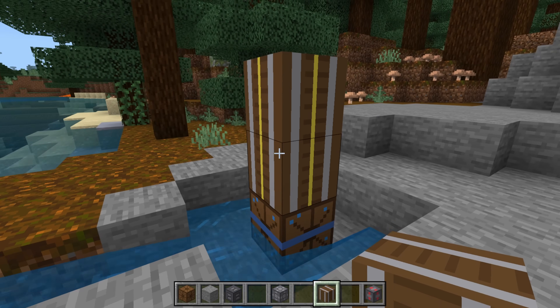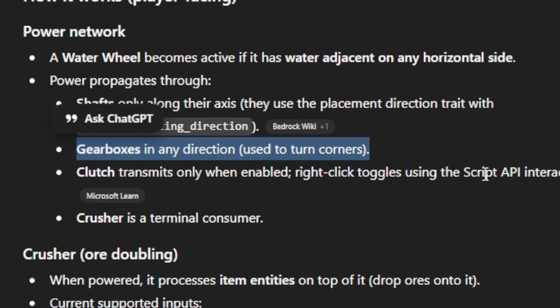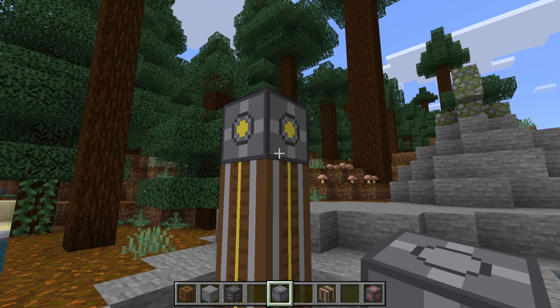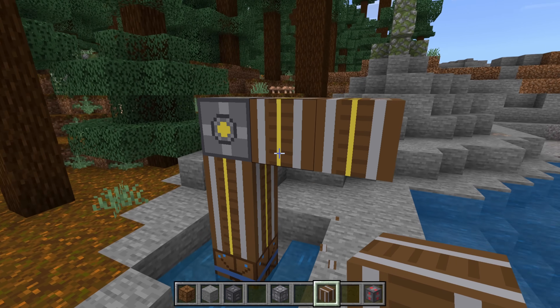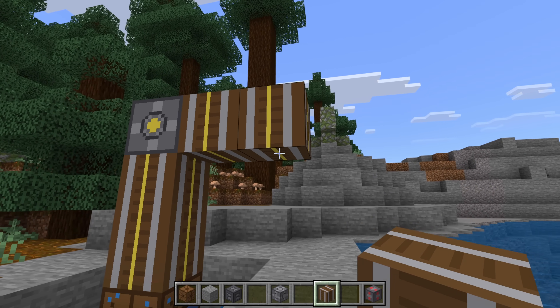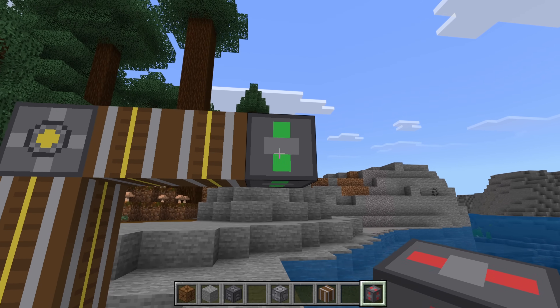I bring some water in, put a water wheel in the middle, and place shafts on top — those bring power out of the water wheel. The gearbox is used to turn corners. Put a gearbox there, it's got power, and then we can bring the power out sideways. The texture for the shafts didn't quite work in this direction.